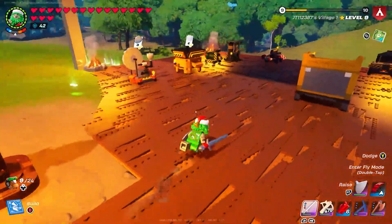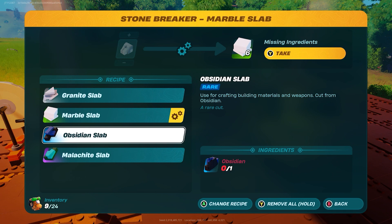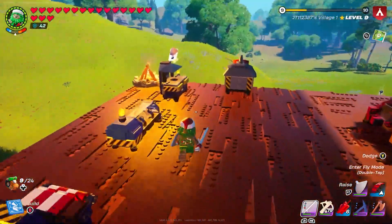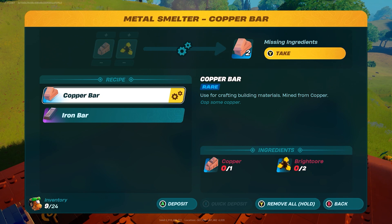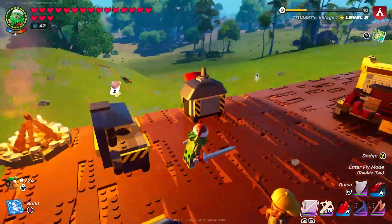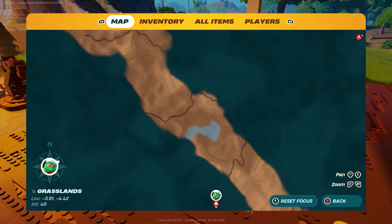And then obviously the copper bar and obsidian slab are going to be obtained in the lava caves. The obsidian slab would be made in the stone breaker — this gives you the obsidian slab from just obsidian. And then for the copper bar, you need a metal smelter, which requires 1 copper and 2 bright core per 1. Naturally, all of these ingredients can be found in the lava caves in the desert.